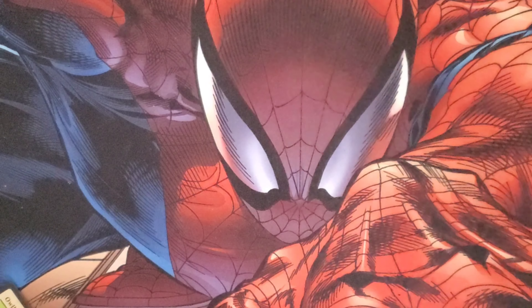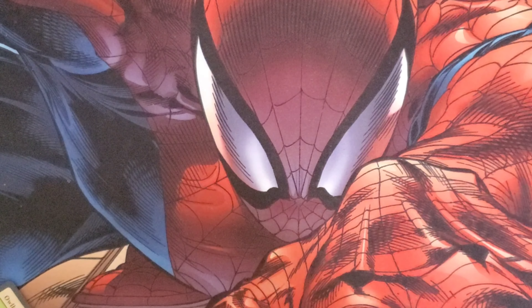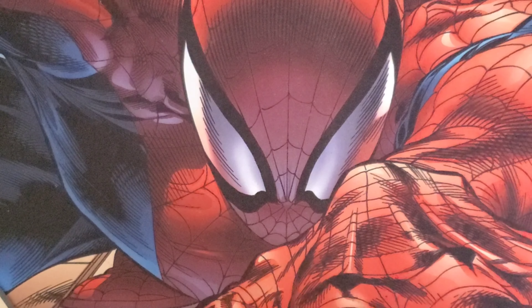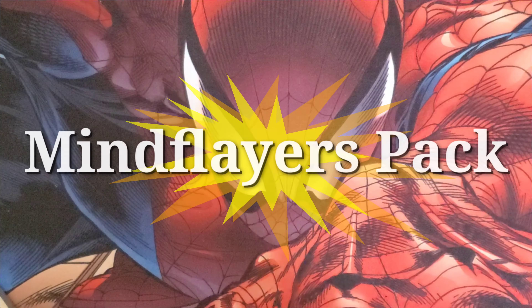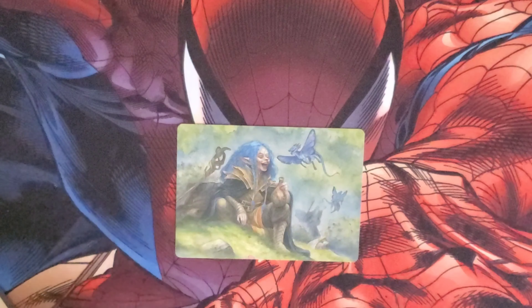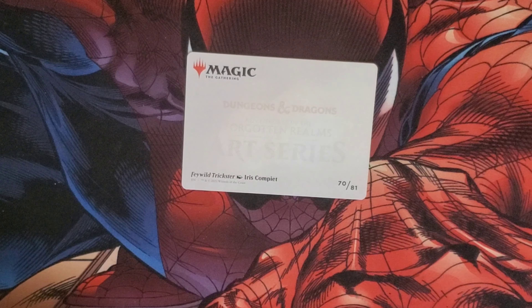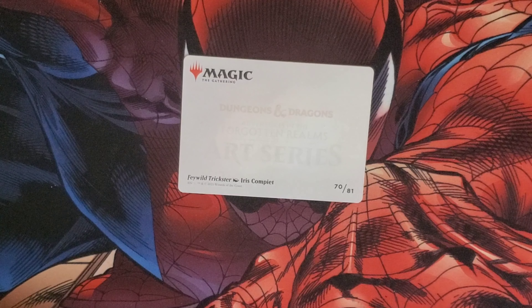Let's see if we can do a little bit better — it's the Mind Flayers' turn. Let's see what they bring to the party. Their art card is Volo, Trickster Extraordinaire by Iras, number 70 out of 81.